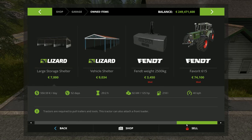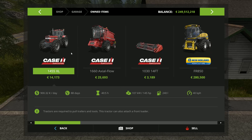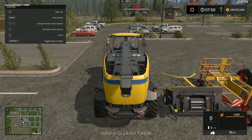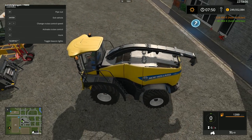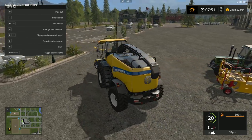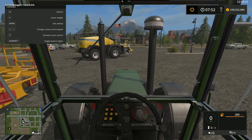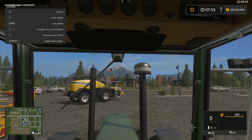First of all I will sell these tractors and all the rest of my equipment. Now we are in our New Holland, and now we are in the Fendt favorite 615. The interior looks pretty nice - actually an older style of tractor, but it looks great.